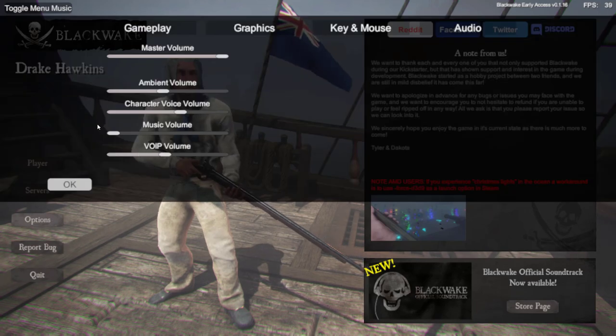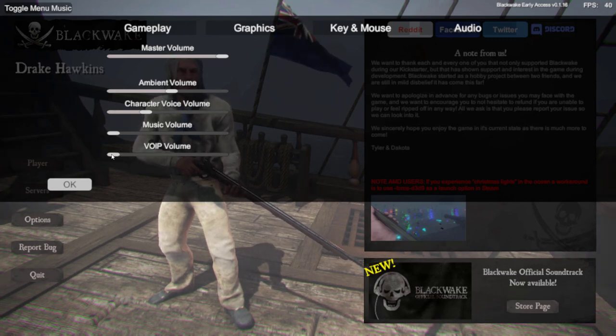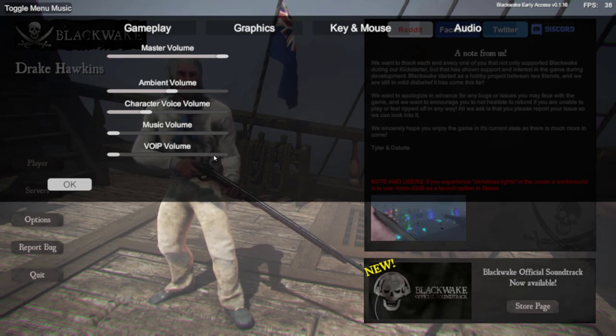You have some options you can mess with — ambient volume and so on. The VoIP volume is your in-game talk and it can be really cluttered. A lot of people play with it, but I'm going to leave it off for the tutorial. Character voice volume is the shouted commands from programmed voices.